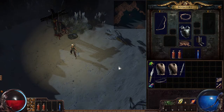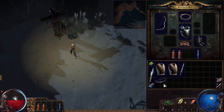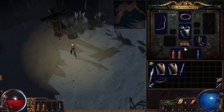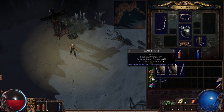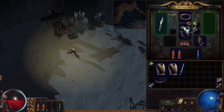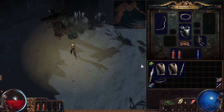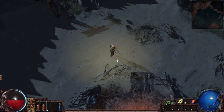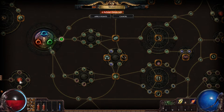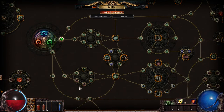Let's check out our inventory real quick — Shabby Jerkins, a Chain Belt with 21% increased physical damage versus Energy Shield. I don't need that Glass Shank. Chromatic Orb — you can use those as currency. I think it's the passive skills tree — I think I did update. Let's get out of that and keep playing.